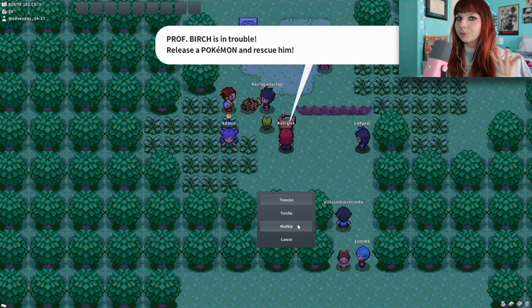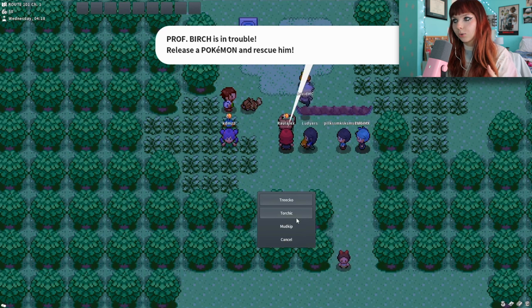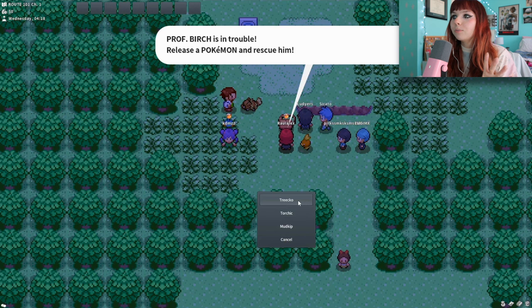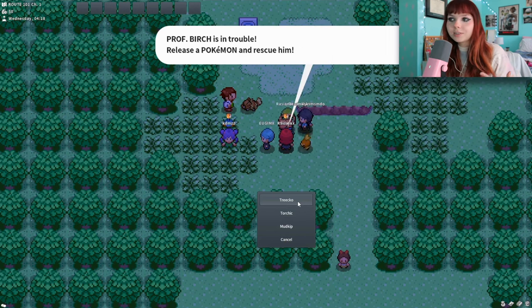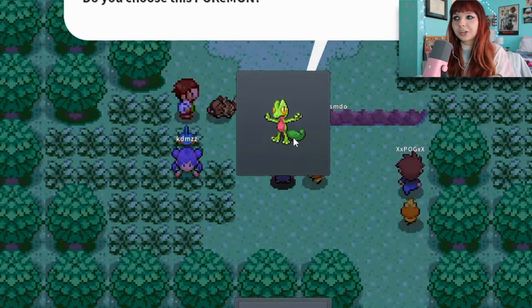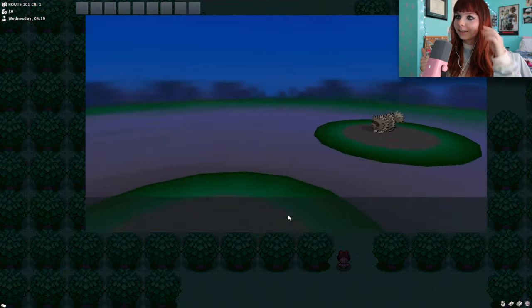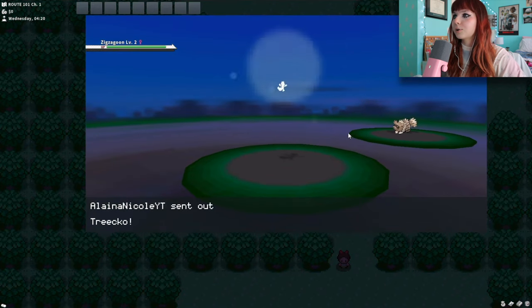Oh my god — 'Professor Birch is in trouble, please release Pokemon and rescue him!' I have to pick now — Treecko, Torchic, or Mudkip! I feel like I usually pick Mudkip because I think he's really cute, and I also pick Torchic because I think she's really cute — I just gave them pronouns, sorry. Maybe I'll choose Treecko because I feel like I don't choose them that often. He's kind of cute, I think he's supposed to be a frog or a lizard. Okay, we're gonna go with this — a Zigzagoon, what?! What is my Pokemon's gender?